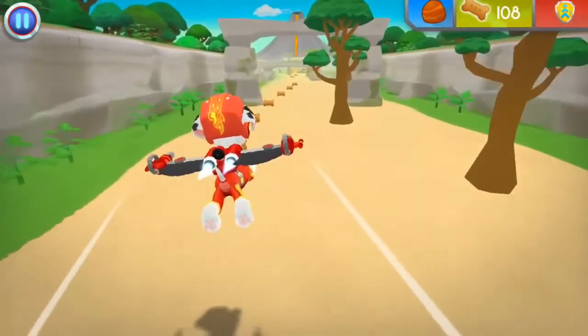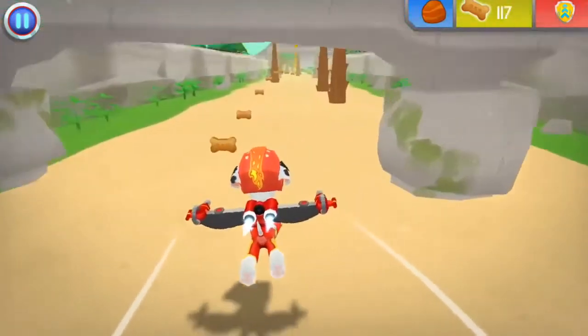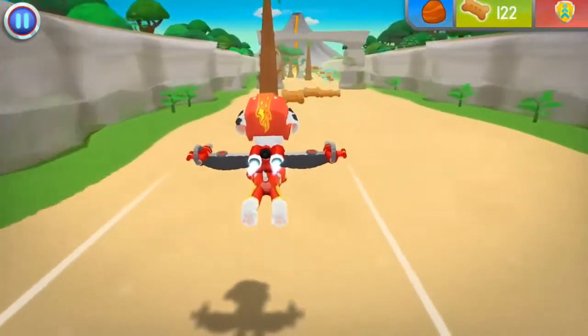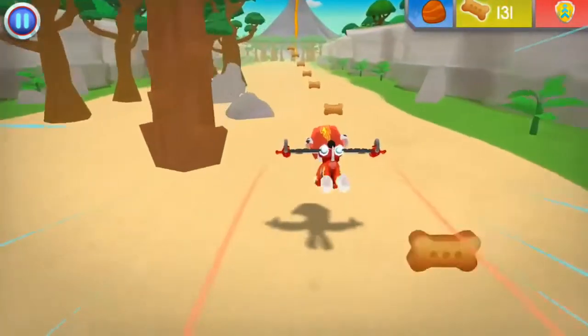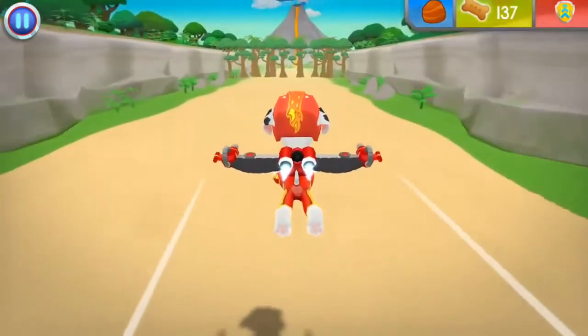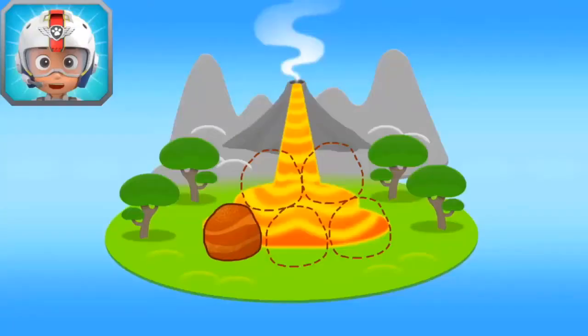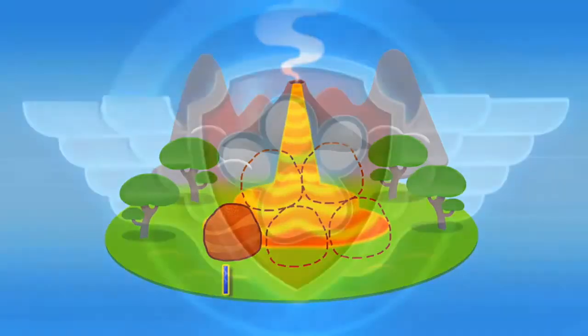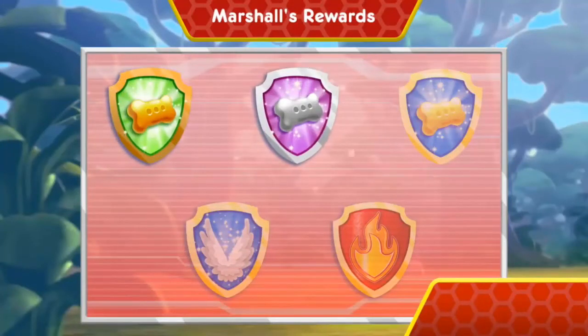Great job! Perfect! Pawesome flying! Time for treats! Way to go! You found one rock! There's only four rocks left to find! Keep flying to find them all so Rubble can block off that lava! Nice flying! You earned a new reward! You earned the 50 pup treats badge! You earned the 100 pup treats badge!